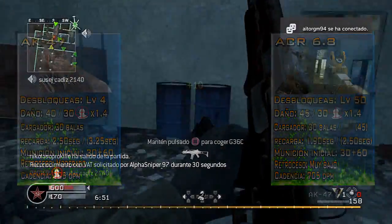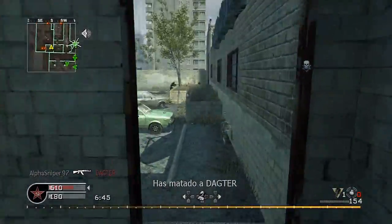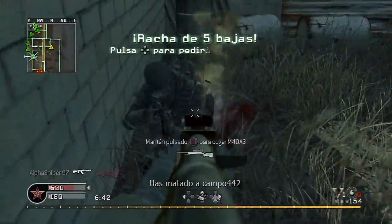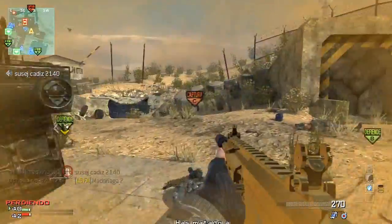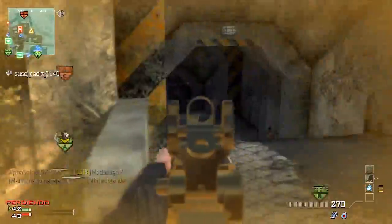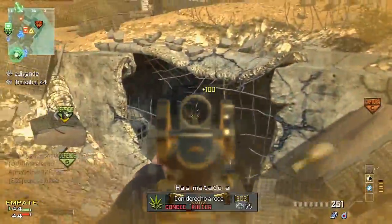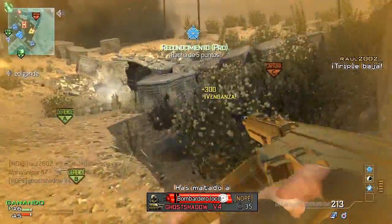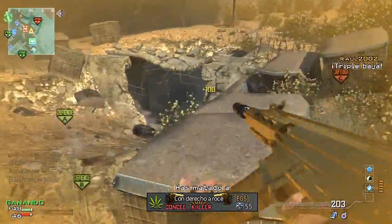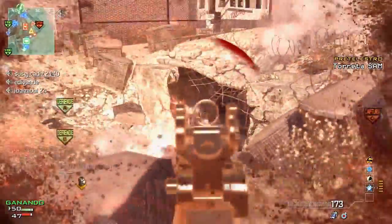Now for tips and tricks to get the most out of both weapons. Starting with the AK-47 from Call of Duty 4, in terms of accessories I would highlight just two: the Red Dot Sight for a better feeling of precision at long range, or the Silencer — which also reduces muzzle flash and keeps you off the enemy minimap when firing. Keep in mind that either of these accessories reduces the minimum damage from 30 to 20 out of 100, so factor that in when shooting at long distances.